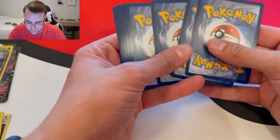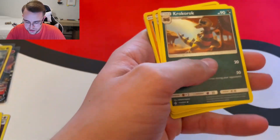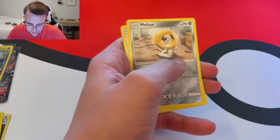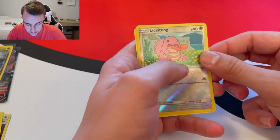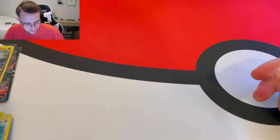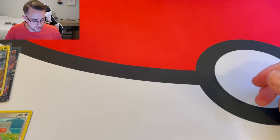We'll start off with this first pack. Go ahead and get this peeled open. Energy, Corphish, Graveler, Hitmonlee, Doduo, Rhyhorn, Meltan, Spearow, Lickitung, Lickitung reverse holo, and a Poliwrath as our rare. Sadly not a holo rare, but it's all good — we've gotten some good rares so far, so can't complain.